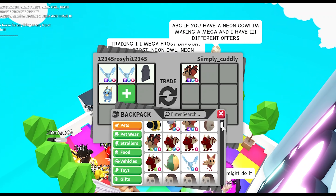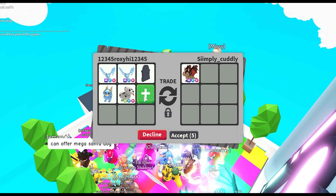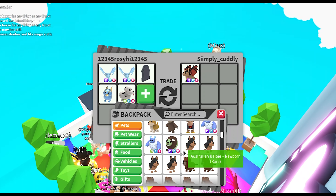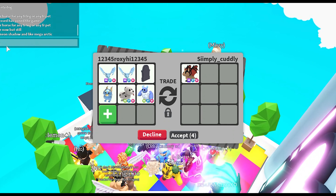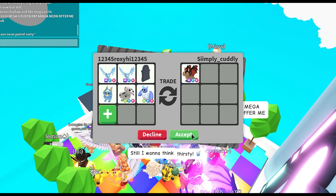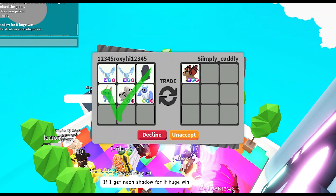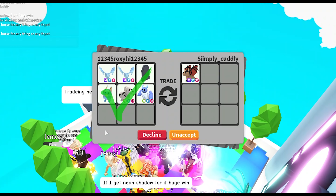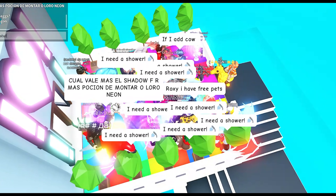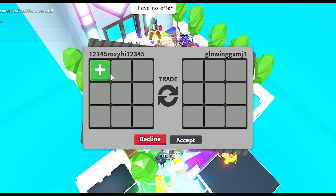Let me check my inventory. I have a mega neon owl and safari IX — I'm not trading safari IX right now since their value is going up. I'll add my neon fly ride dalmatian dog and my neon fly ride yeti — I love yetis, they're adorable. Goodbye, yeti! I'm going to accept now. Actually, I'm going to decline — sorry! If you want to do the trade please let me know.